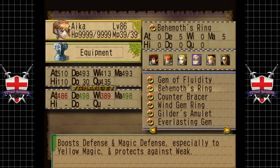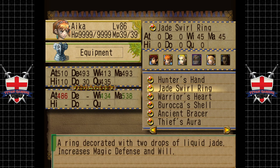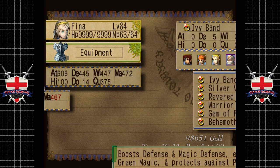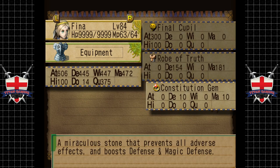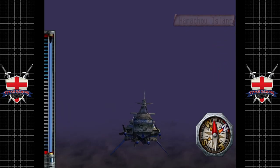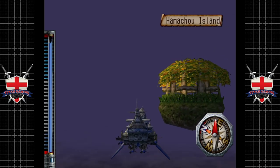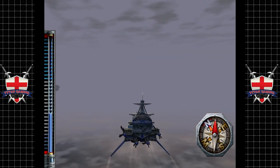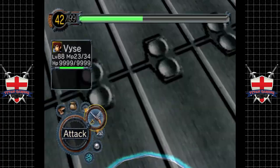I want to try and get everybody equipped with the defense aura if we have enough — sadly not. We're going to want spirit. The constitution gem boosts magic defense — that's fine. Because this fight is going to be rough, it really is. Let's go east. I've got a couple of strategies that I've read for taking this guy out, but reading strategies and enacting them are two very different things.